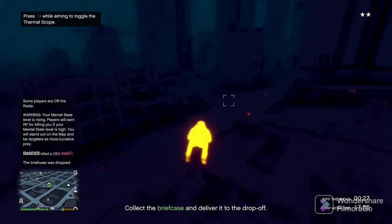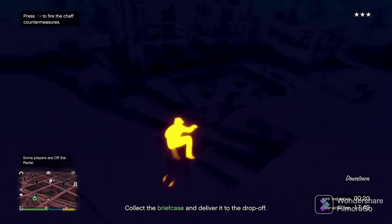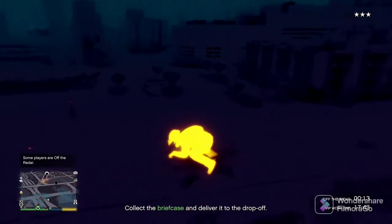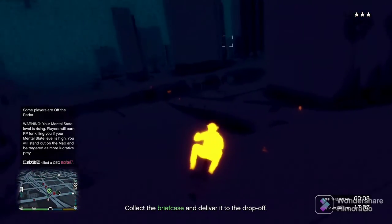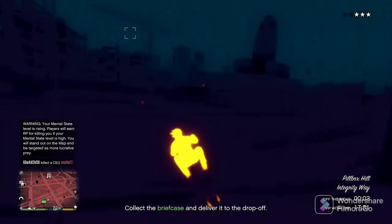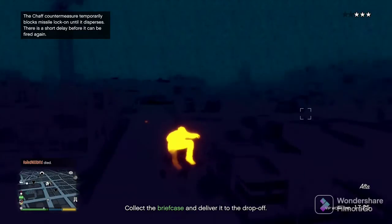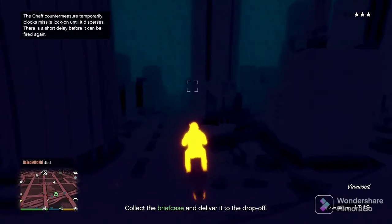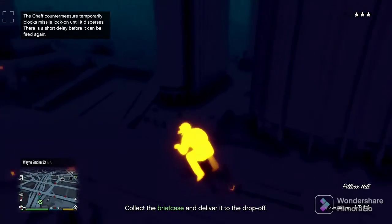I spawned and killed him with my oppressor. Because what he was doing, he was doing a session-wide job — CEO work or VIP work called Hostile Takeover. Basically you start the mission, go down to the airport or wherever, kill a bunch of NPCs, grab the briefcase, bring it to a different location, drop it off, and you get like $15,000–$20,000 for about three minutes of work. But what he wanted to do was go inside the wall breach with the briefcase, which is just a total dick move because now nobody can get it — it's stuck inside the wall breach.